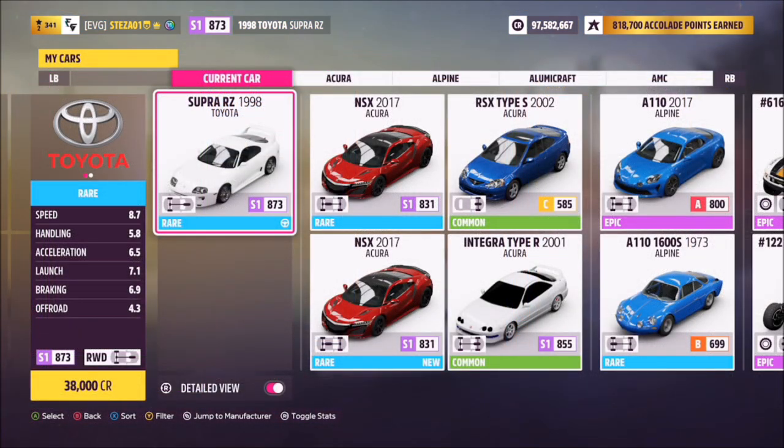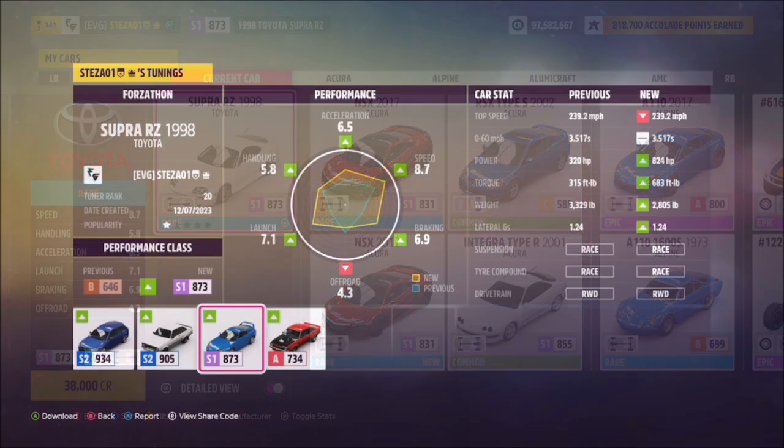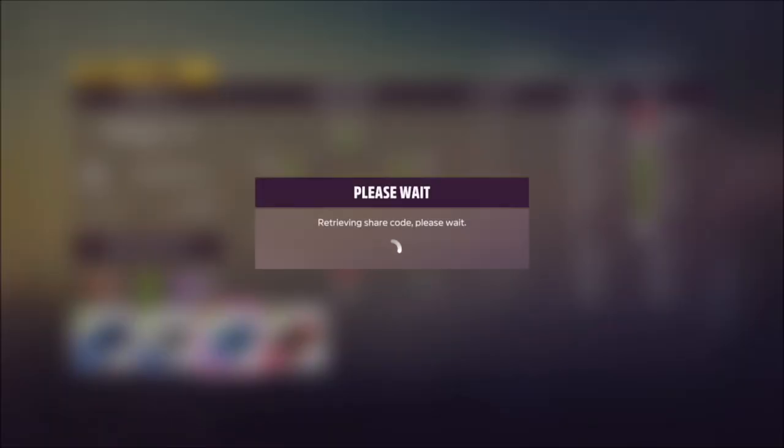This is the legendary 1998 Toyota Supra RZ — it'll set you back 38,000 credits from the auto show. There is of course the welcome edition, but I'm using the standard one, as sometimes Forzathon challenges can be a little sketchy when you use a special edition variant of the car, so I'm sticking with the standard.